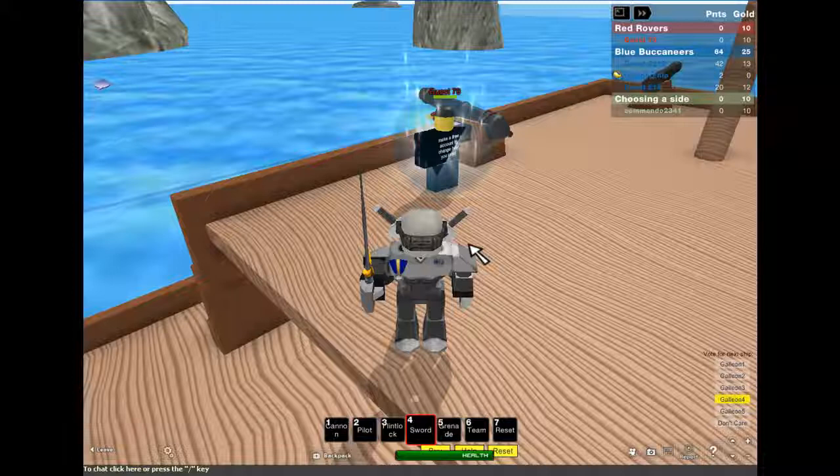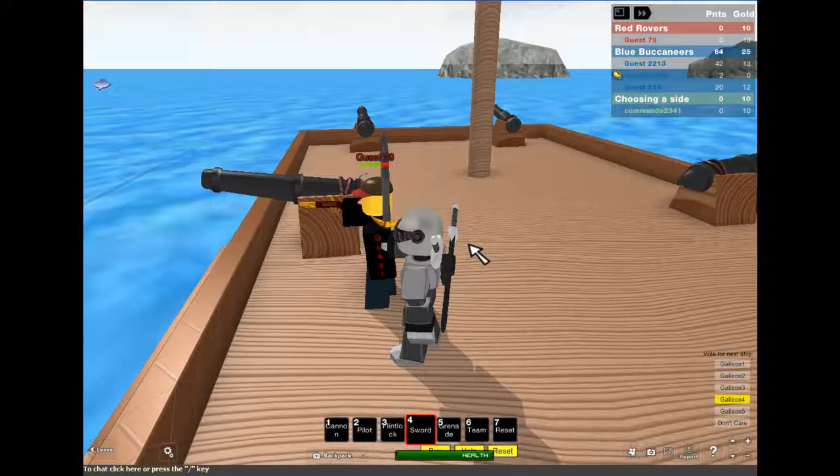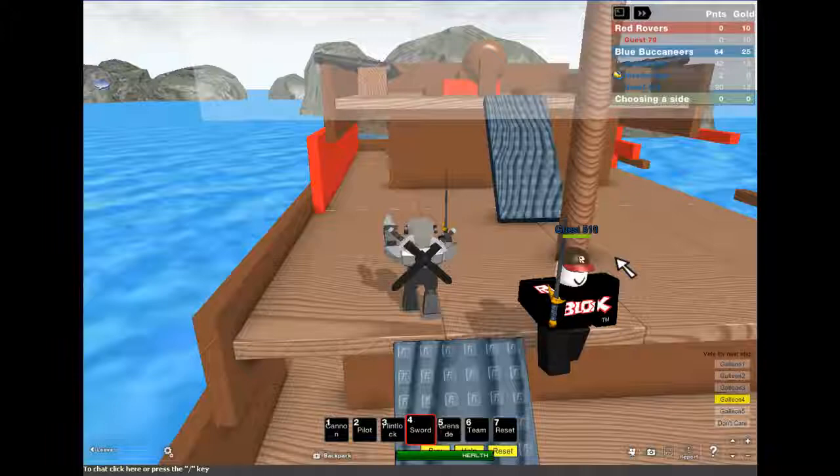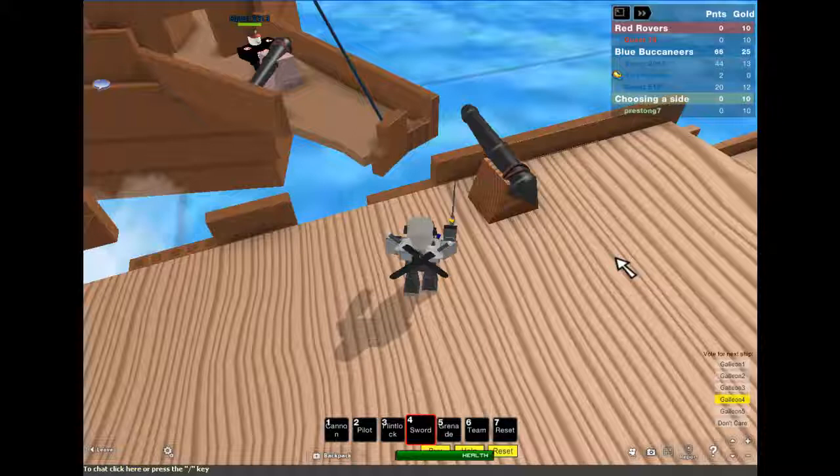I don't really like the spawn kill, so I feel kinda bad for this guest. Oh wait — he has his flintlock out, that means he's aware. Okay, I can kill him now. He dies. Since there's only one guest on the other team, I think I might just leave the server. There's only one guy on the other team and he's a guest, and I'm the only real Robloxian on this team.